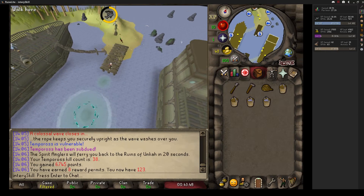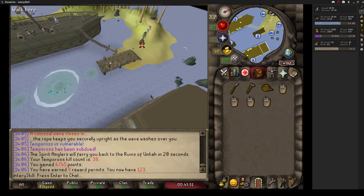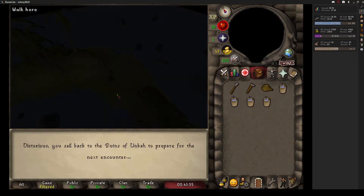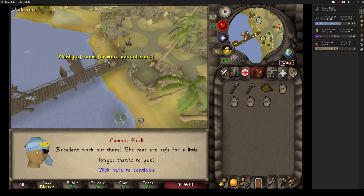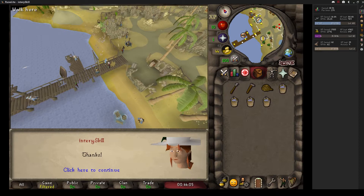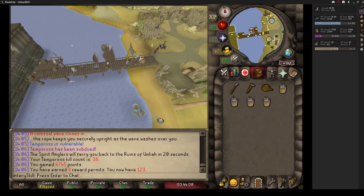I got 6,745 points with eight reward permits — super easy to play solo. Just go through, beat it, get a bunch of points, fill up your water buckets at the end, and click that guy to leave. Biggest thing to watch out for: if you get hit by a wave or a fire you're basically done. You lose your items, have to go back, lose all your fish. That shouldn't happen too much if you're focused and not dealing with other people getting in the way.